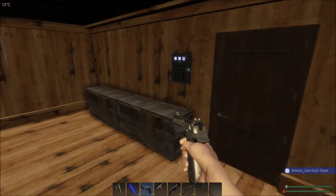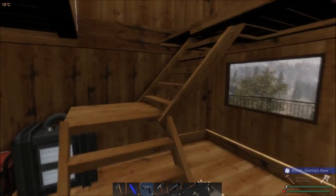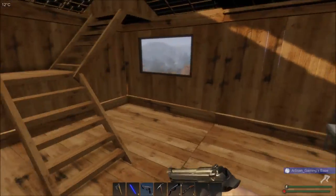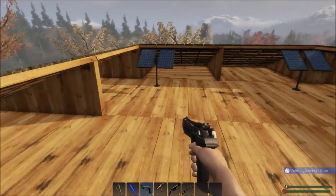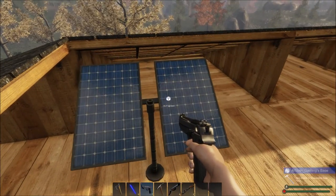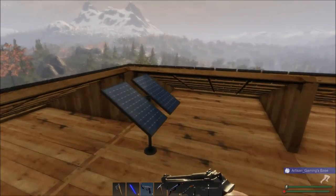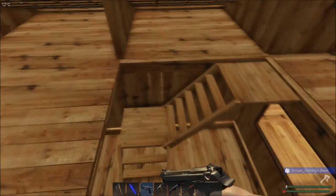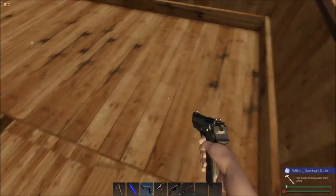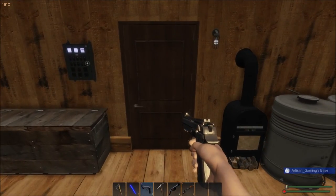I don't think they fixed that yet. They're supposed to have done a lot of different upgrades. This will probably be the last video for this base — I'm going to build a new base. It's pretty good that they did that. Your stairs are supposed to lock in now, which is another good thing. We should be able to do that easy enough now. Let's see if they actually changed it — you're supposed to be able to rotate these stairs.